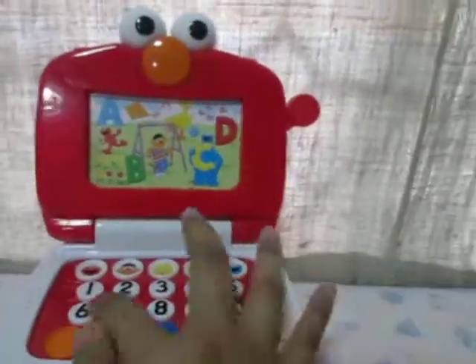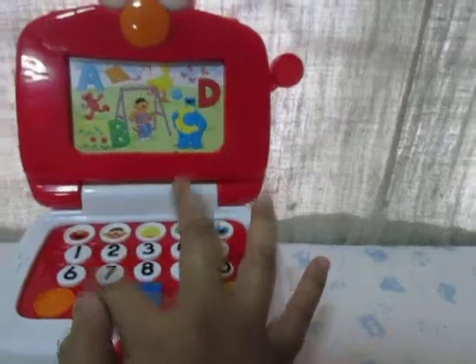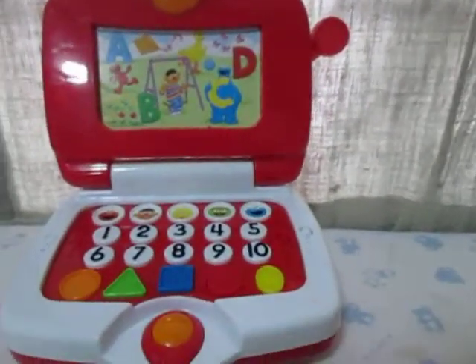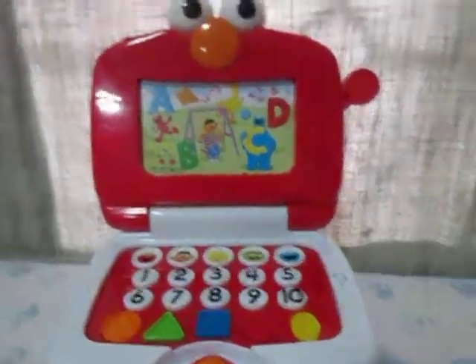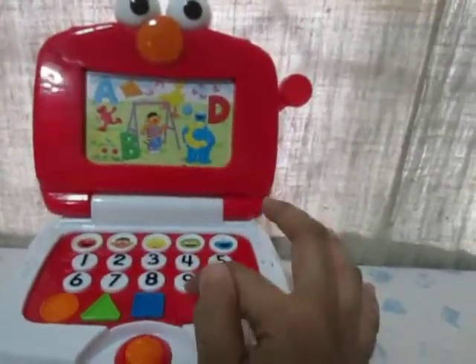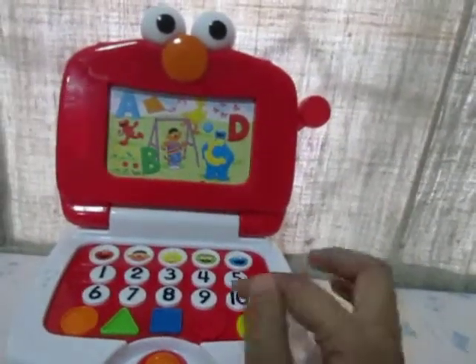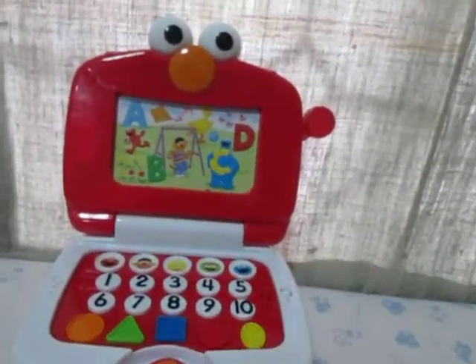Circle. The O is a circle. Green. The letter B is green. Blue. The O is blue. Red. Yellow. The letter C is yellow.